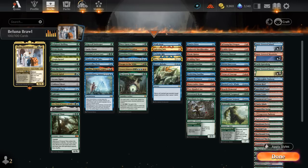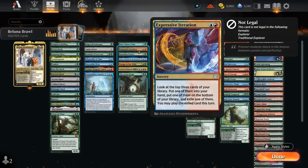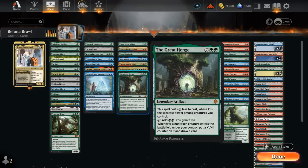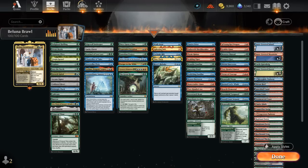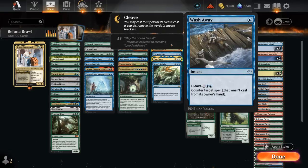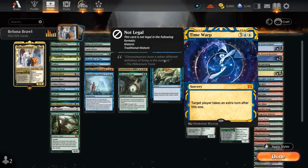The card draw section includes Once Upon a Time, which can smooth out our draws finding a land or a creature and can be cast for free as our first spell. Expressive Iteration is a nice two-for-one. Guardian Project draws a card when a creature enters, similar to Greathenge which can also give extra +1/+1 counters and life gain. Leer synergizes nicely with adventures and can also be replayed from the graveyard. Escape to the Wilds is mana acceleration plus card advantage all in one. Genesis Ultimatum can put a whole bunch of stuff in play. For interaction, we've got Washaway to counter an opposing commander for one mana, Lightning Bolt for efficient removal, Cyclonic Rift and River's Rebuke to bounce all the opponent's stuff, and Time Warp to take an extra turn.